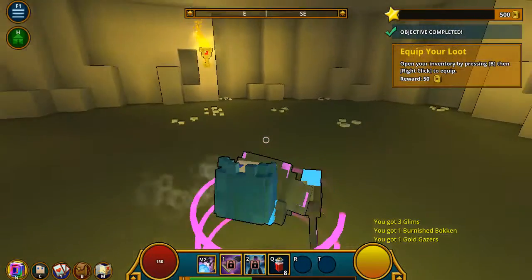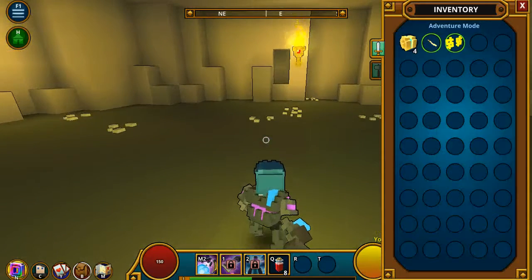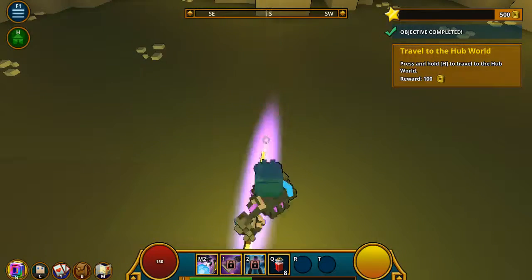What's this? You got a katana? I got some freaking staff. Open your inventory by pressing B and right click to equip. Let's see what this is — it's kinda like a... oh, this is kinda smaller. It still does fire.